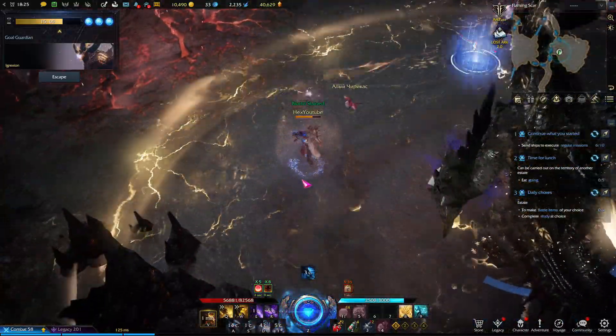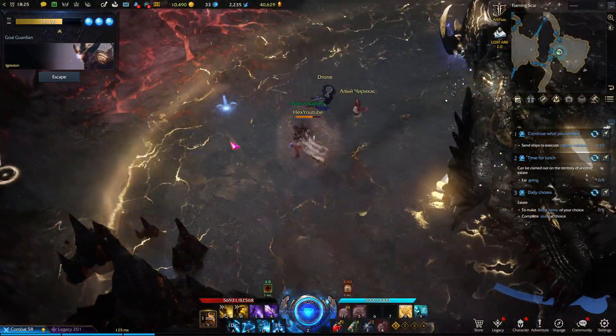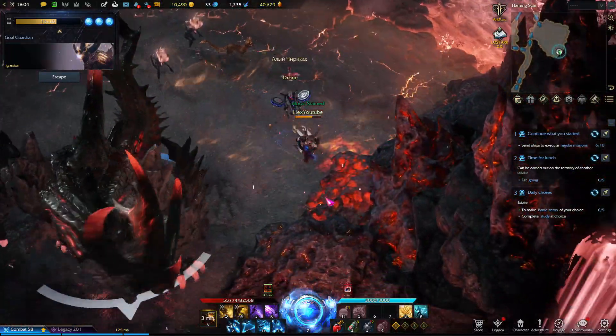By the way, if the boss is downed, make sure to stay in the middle — don't stay near him or outside, just stay in that middle area.